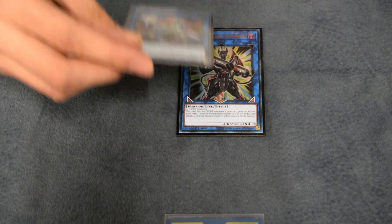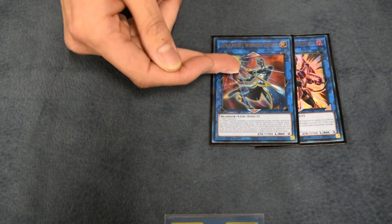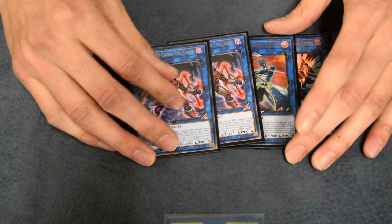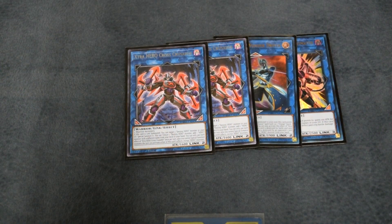One Dread Decimator, one Wonder Driver. This card is super broken in this version of the build because you can set things like Mass Change, Fusion Destiny, and even Polymerization back. And then two Cross Crusader — it's the best Link monster in the deck.